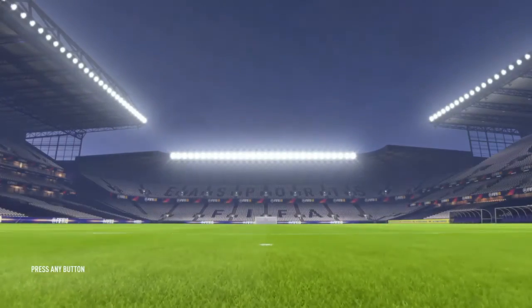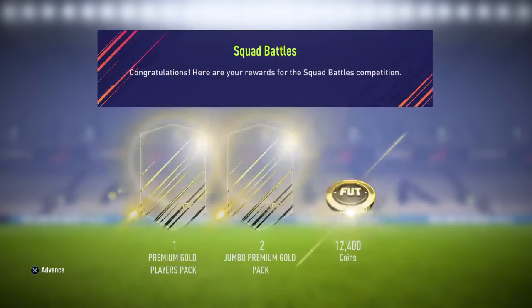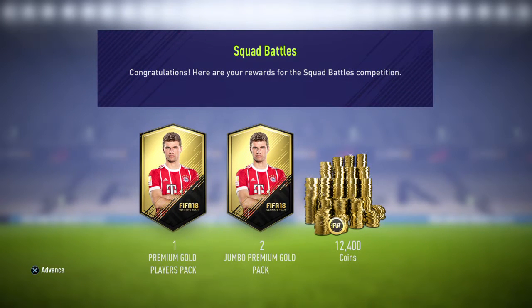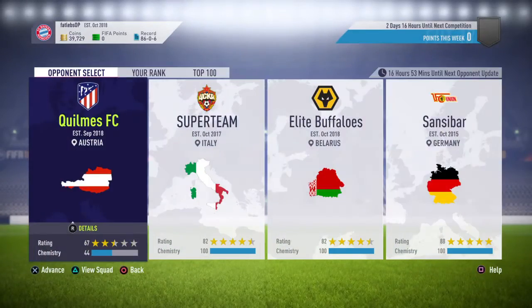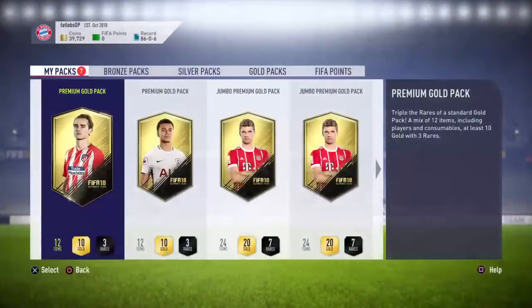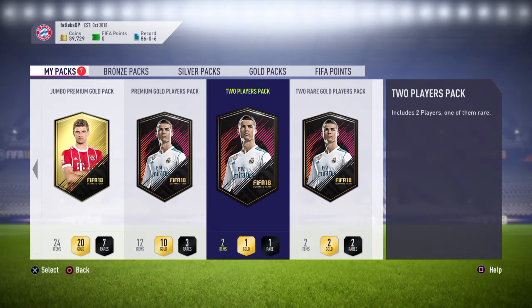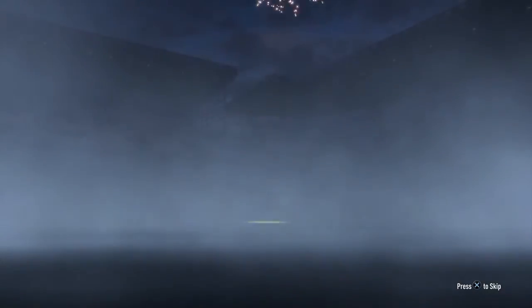We're playing FIFA 18 Ultimate Team, getting squad battles rewards and opening packs. We got Gold 1, which gives us 12,400 coins, one premium gold players pack, and two jumbo premium gold packs. I've also got some other packs as well - six packs in total. I'll start with the two-player pack; hopefully we get something good.